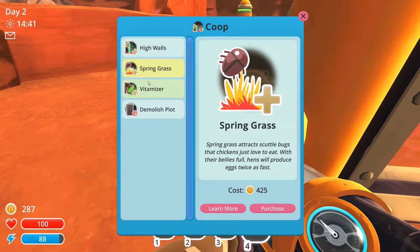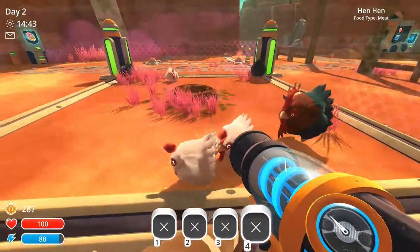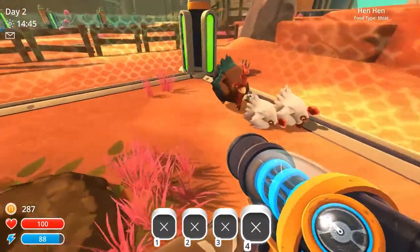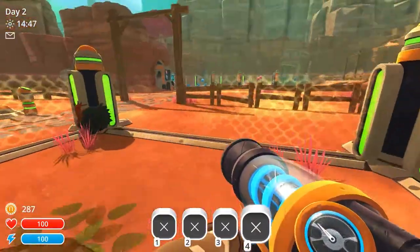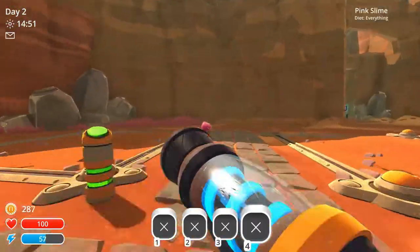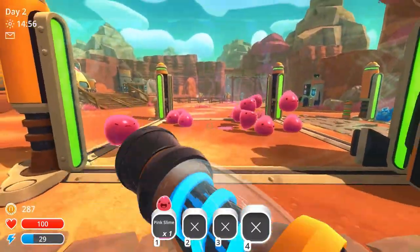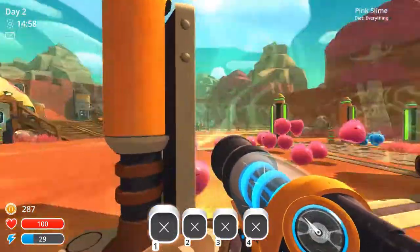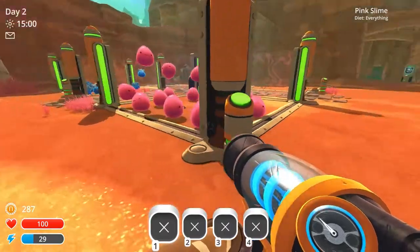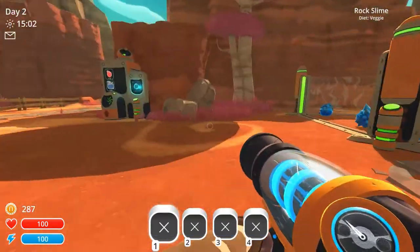High wall springs glass could use eggs twice as fast so they have eggs I guess. Let's just let them do their thing. What are you doing out of your cage, where are you going, come back here! Stop, stay in there. How much did the high walls cost? 350. Okay, we need some more money.